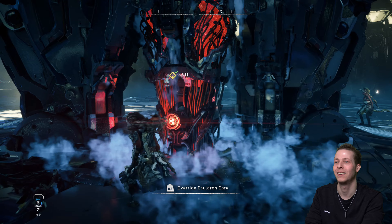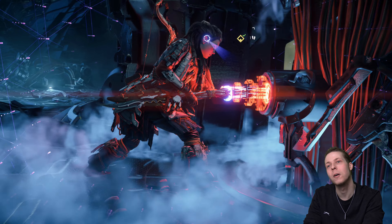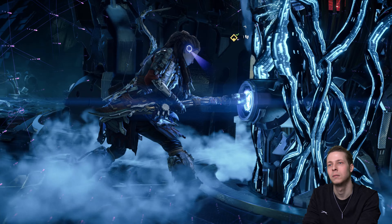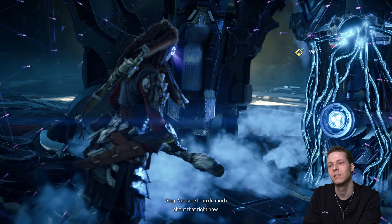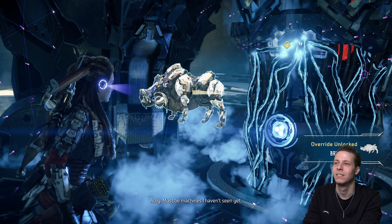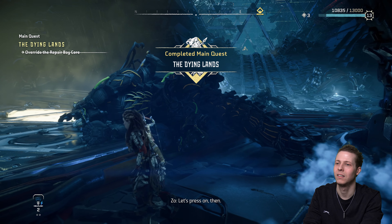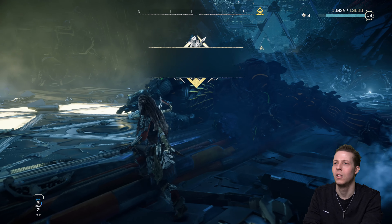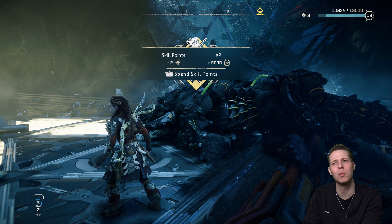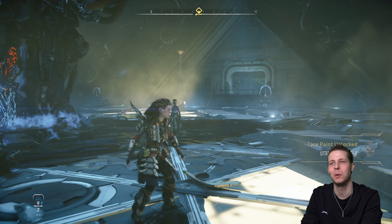Let's learn some new stuff. Looks like Hephaestus has been upgrading the security grid on the cauldrons — all the data's been corrupted. My focus doesn't recognise some of these; must be machines I haven't seen yet. What were they called? A Ploughorn — and also a Bristleback. Why did we get a Bristleback cauldron? A Bristleback override unlock! Now we could ride on Pumbaa.